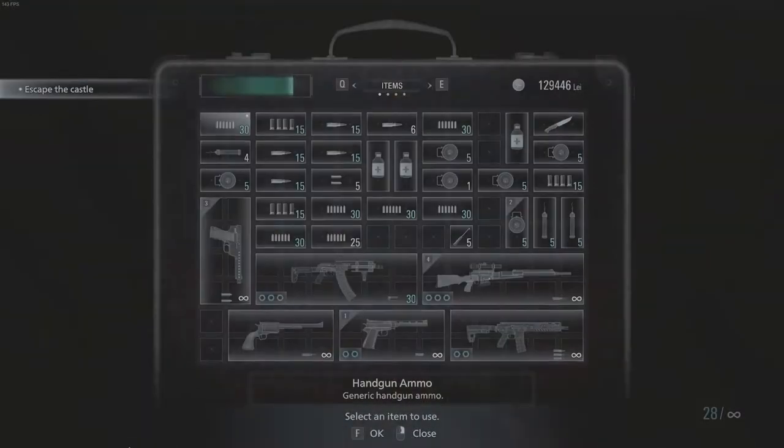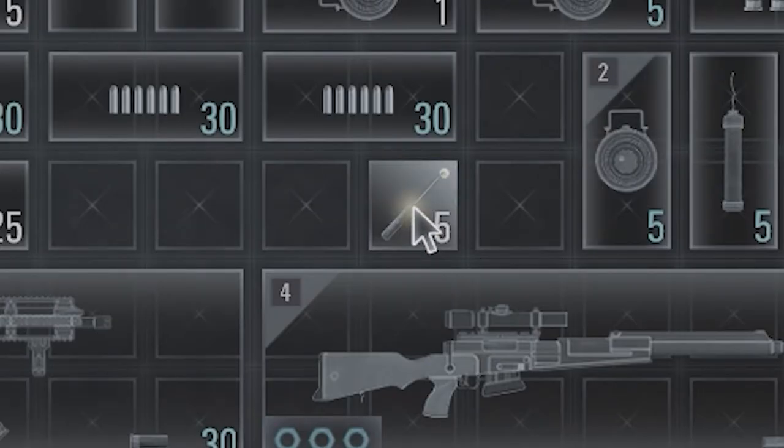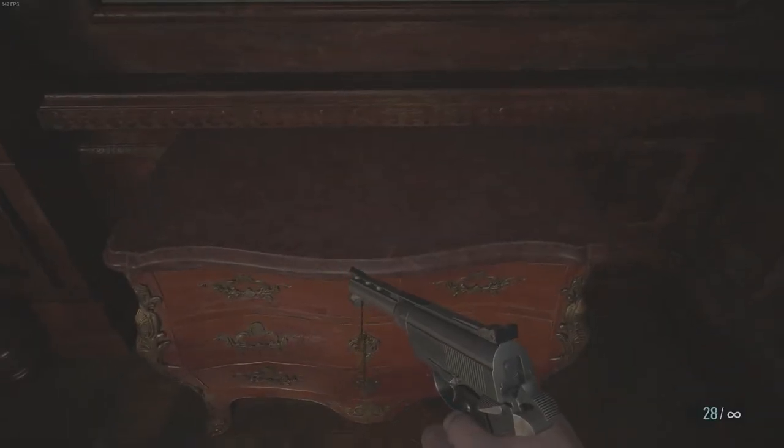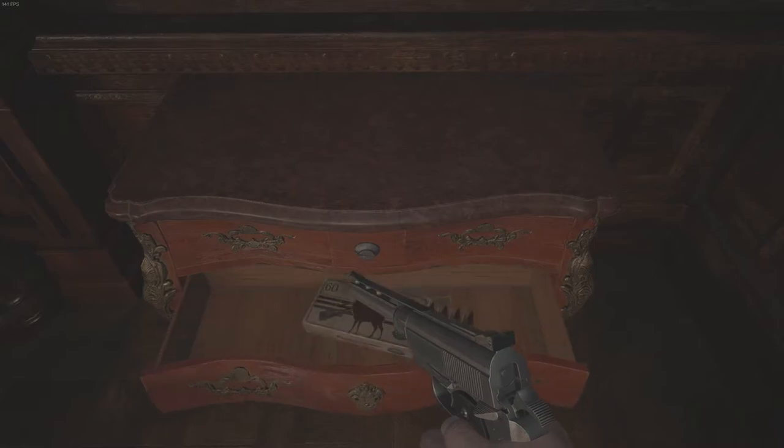Once you have the lock pick, all you have to do is walk up to the locked drawer, interact with the drawer, and if you have a lock pick in your inventory, your inventory will automatically open. Then all you have to do is select the lock pick. Once selected, the lock pick animation will play on the drawer, and the drawer will open.